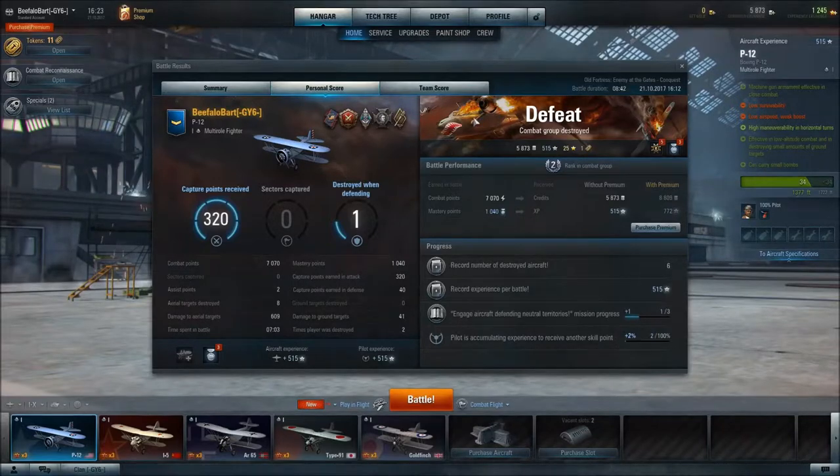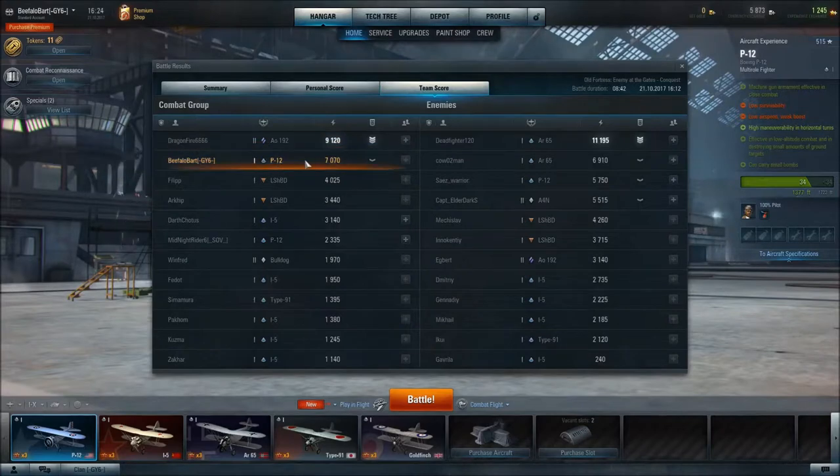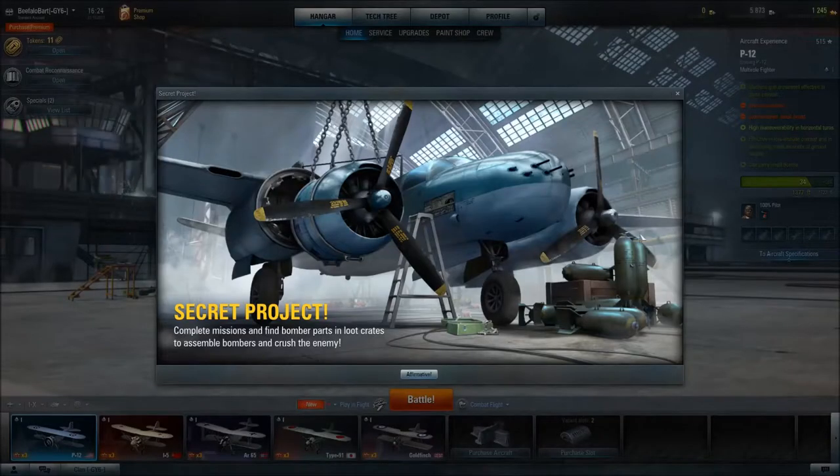It gives you a bunch of different stuff on your personal score. Total added to account is what you actually grossed on this, which was 5,873 credits. Free experience received was 25. Total added to the account was 515. You can look at the team score — I had 7,000 points, enough to get the second highest score on the team.